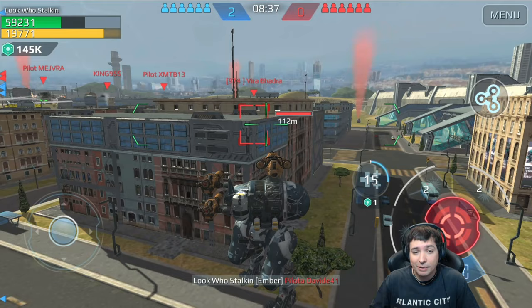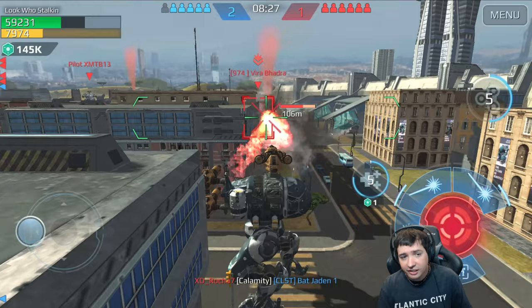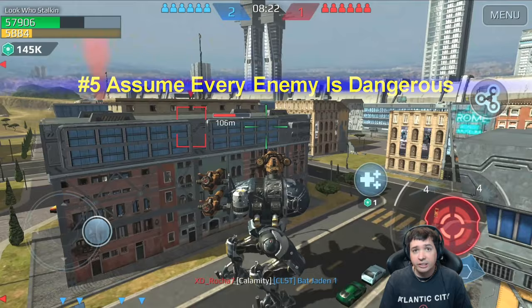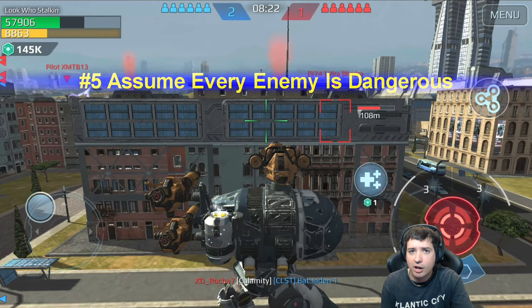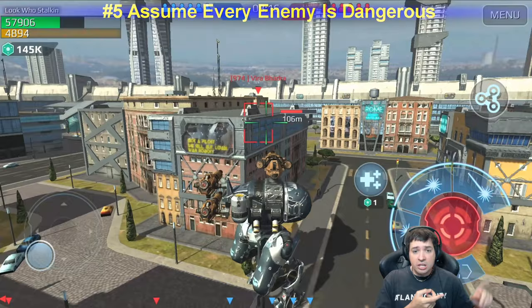Don't get outnumbered. I missed a guy coming into my blind spot and got some additional damage I could have avoided. Generally, never be outnumbered whenever you can help it. Draw enemies into a one-on-one, bait their abilities, and get them when they're most vulnerable. Only with the strongest meta bots can you sometimes handle two-on-ones; usually try not to get into them.